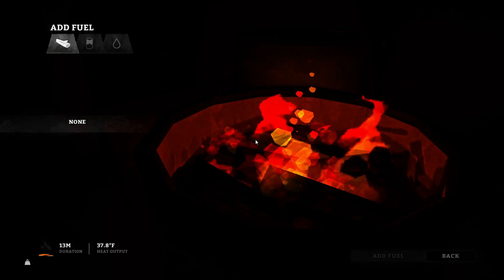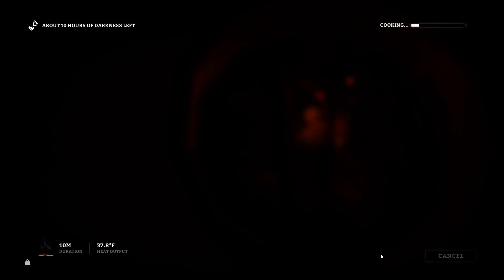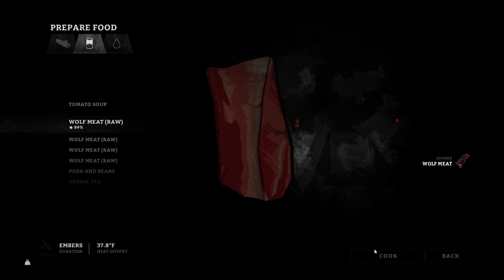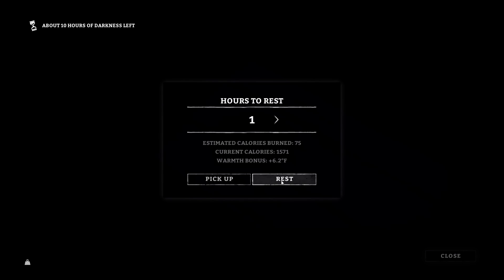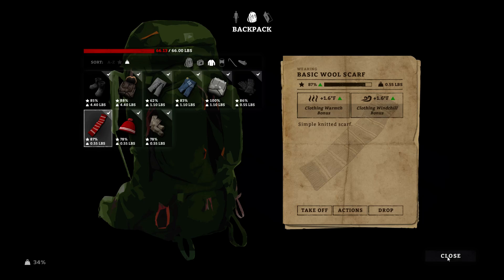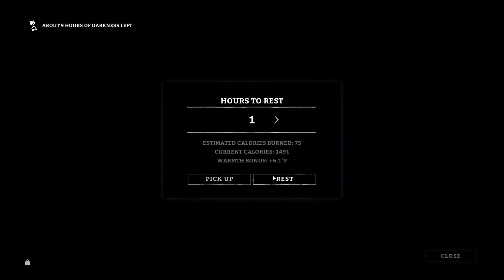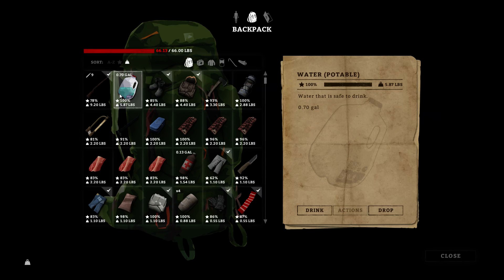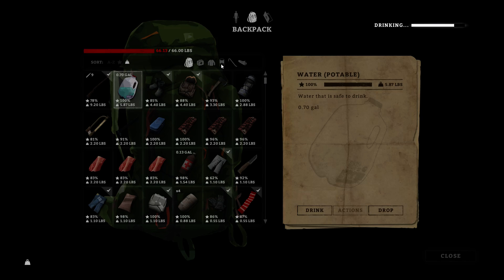Let's cook wolf meat if we can — let's cook one wolf meat. It's dark. Let's rest for an hour. Don't freeze to death, please. Nine hours of darkness left. 34% condition — we're slowly going up. And it did not do any damage, good to know. Let's go ahead and eat some and drink some. Because he's always thirsty. And then let's eat this wolf meat and sleep for another eight hours. Condition's going up, good.